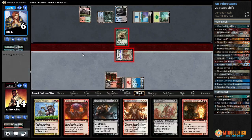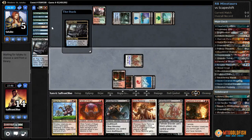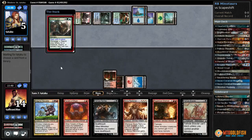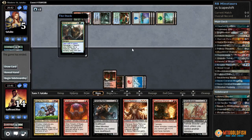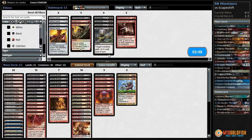Most likely dead now. We attack — opponent blocks, sacks, gets a land. We've just gone way too long without resolving a spell. Sacks — Tribe Elder. That was a lot of counters. Is it Charm? Bring to Light, get Scapeshift — yep, that does it.